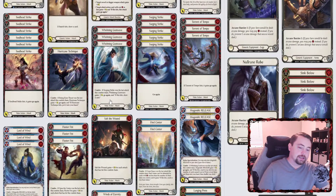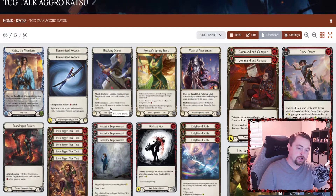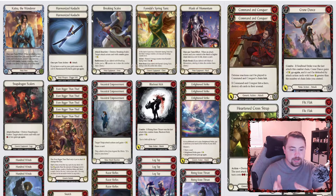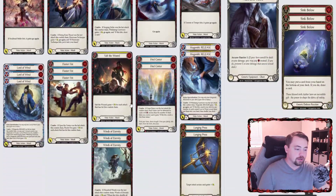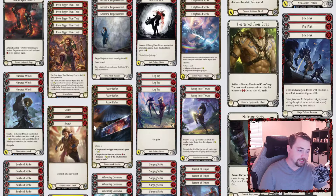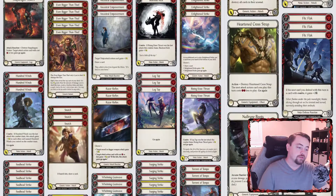Key things with Katsu in my opinion: blues. If you're doing an aggro Katsu build, the lowest blues I would go is 13 and the highest is probably 15 — 15 is the sweet spot. The other thing is cards that are not attack actions, like Ancestral Empowerment, Even Bigger Than That, Razor Reflex, and Lunging Press — never go above 13, I would say even 12. If you go more than that you'll start getting inconsistencies. If you're building aggro Katsu for the first time, start with 13 to 15 blues and around 12 to 13 non-attack cards, and don't go outside those numbers.